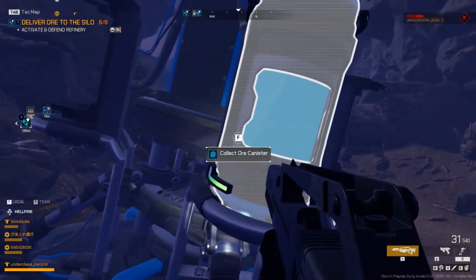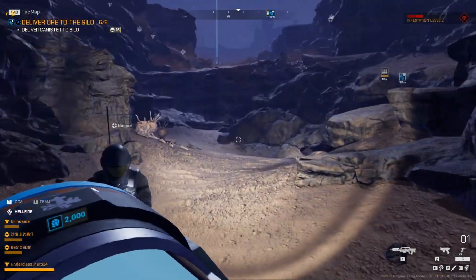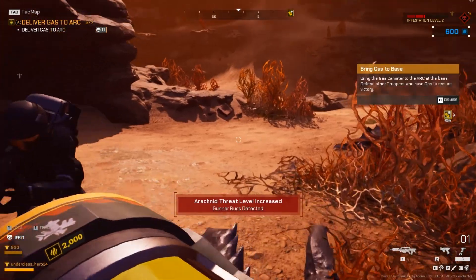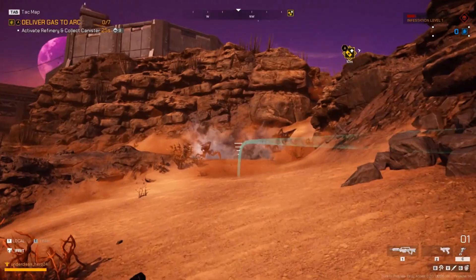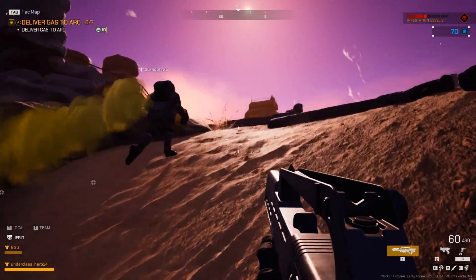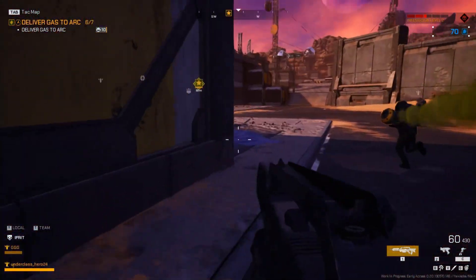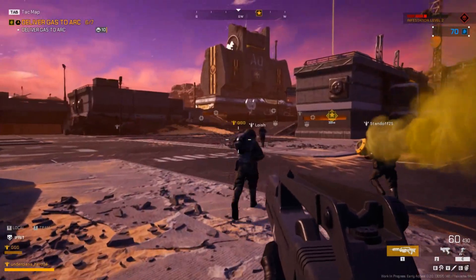Once the resource canister is filled, it then needs to be carried back to either the resupply station or the ark inside the outpost that you will later be defending, and whoever is carrying the canister is no longer able to defend themselves — which is where teamplay becomes paramount, as the bugs will start to chase that player down. Sometimes this particular objective can be a little bit tedious, depending on how far away the mining sources are from wherever you have to take them. Sometimes it's only across a small chasm, other times it's from one side of the map to the other.